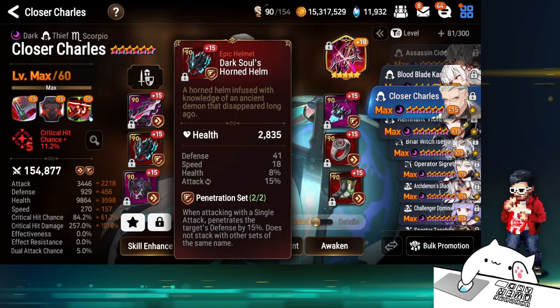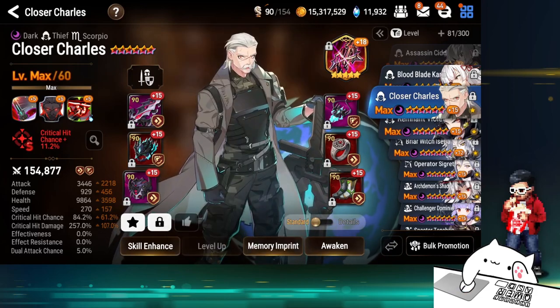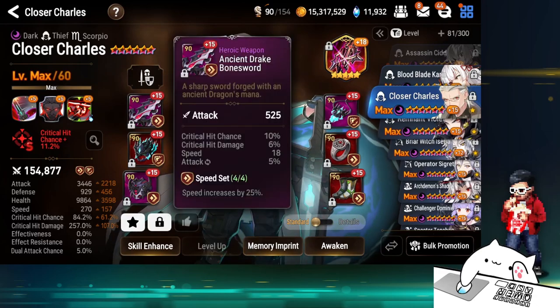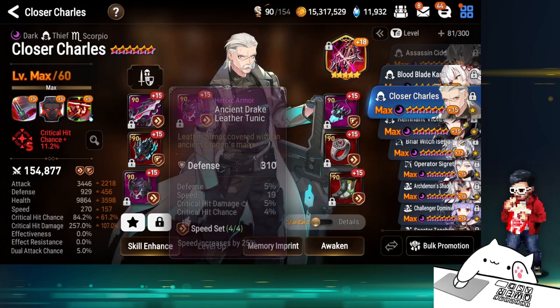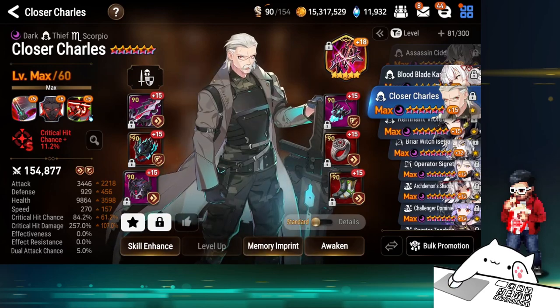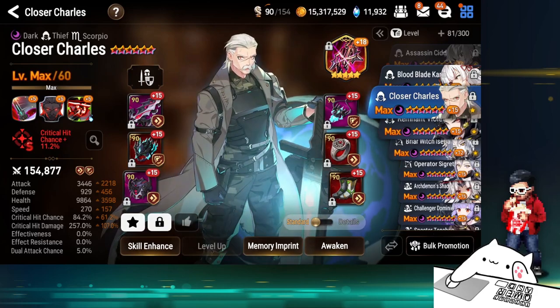ML Charles — I wish I could make him faster but just don't have enough speed gear. With the decent pen sets I had I was like, let's just make him full damage. Either your ML Charles is really fast or you have a good damage/bulk balance — I just made him pen set. That's the best I could do. Overall okay, but I don't really use him a lot as a pusher or initiator.